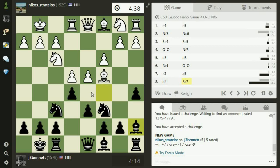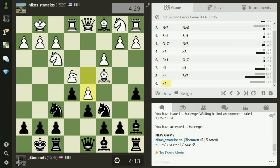He can close the center by playing D5, or he can trade. Trading shouldn't lead to a whole lot, and I can develop my light-squared bishop out here — I still have to get that piece into the game. So he closes the center. The knight, I think, should go over to G6.